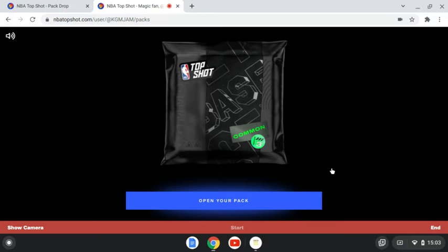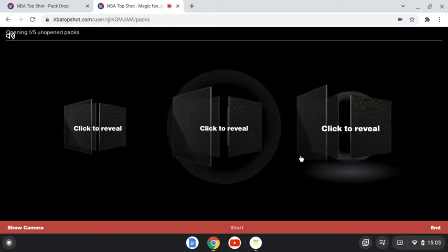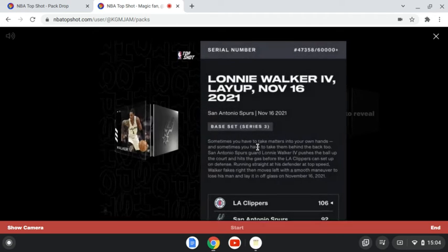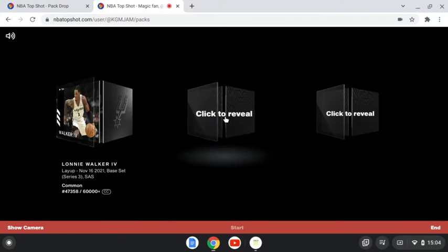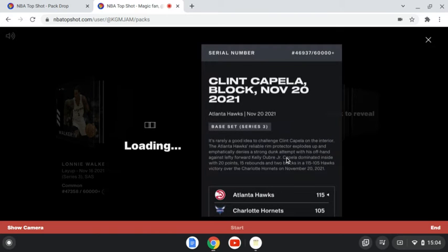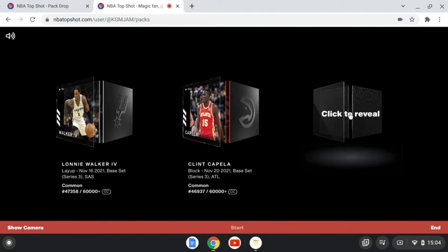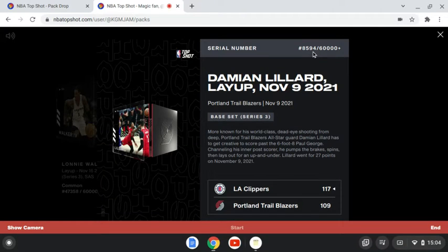Here's the first pack — I got the first 5 already. Lonnie Walker, very high mint. Clint Capella, another high mint. You're looking for low mints, jersey numbers, other important dates. That's under 10,000 — anything under 10,000 is good. They'll sell first before the other ones, depending unless it's a special kind of date.